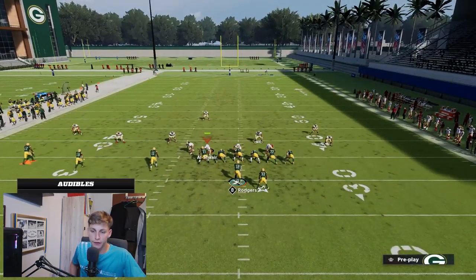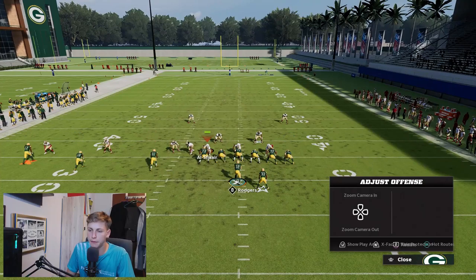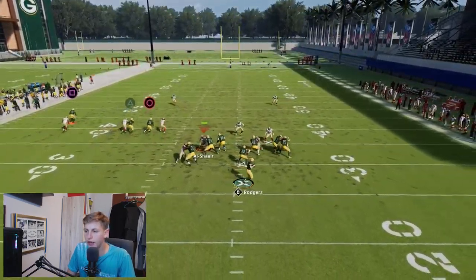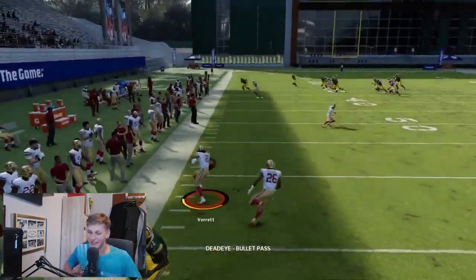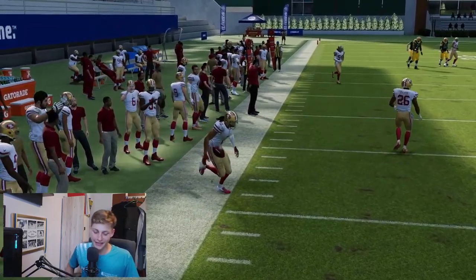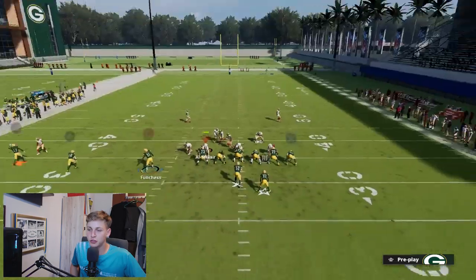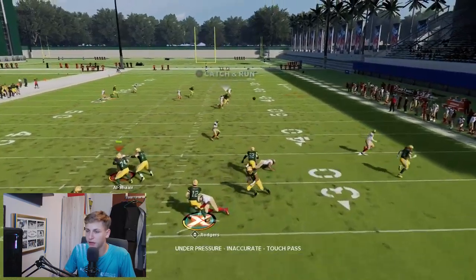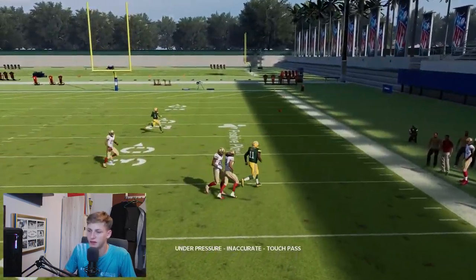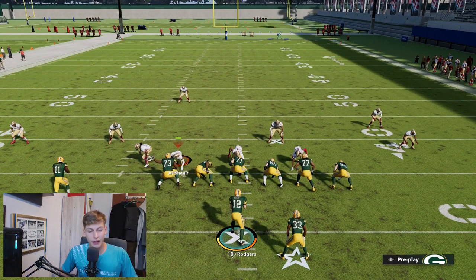Against man coverage, people familiar with Madden will understand how this crossing route just destroys it — you get a step on the defender immediately. Cover 3 is the meta defense right now, so most of your work will be attacking that, but man coverage is also handled well by these crossing concepts.